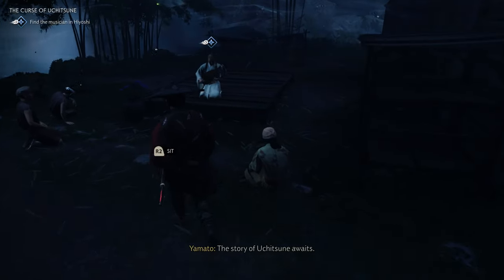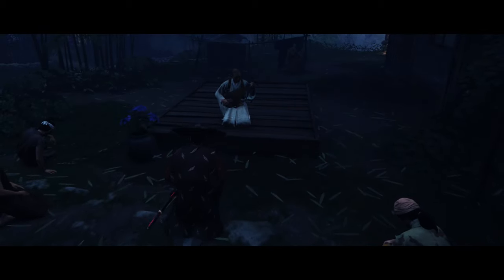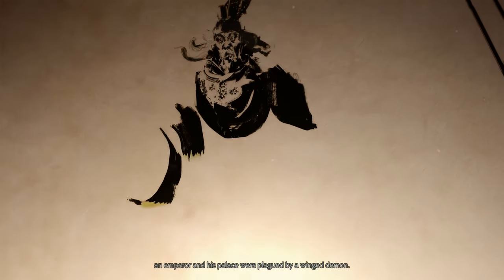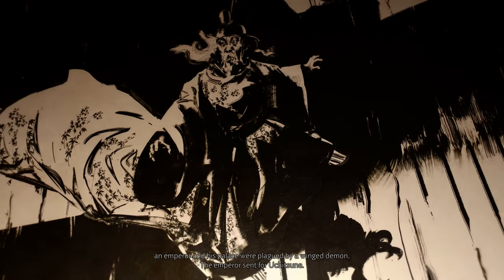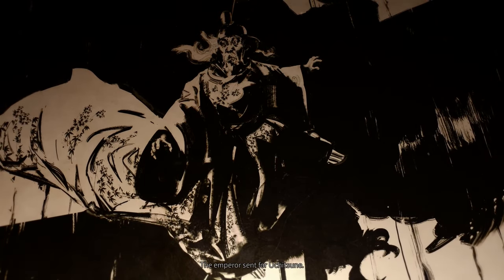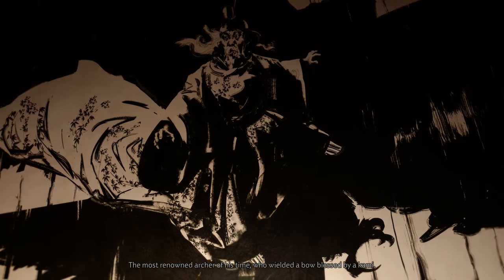You can skip past this pretty easily if you sped through the first act and are into the second region of the game, so keep that in mind. But as long as you're still in the first act you can find this very easily here in the springs. Once you're at the springs you will see the musician, the storyteller — he'll be sitting there. You'll go into a cutscene and he'll start to tell you the story about the longbow.